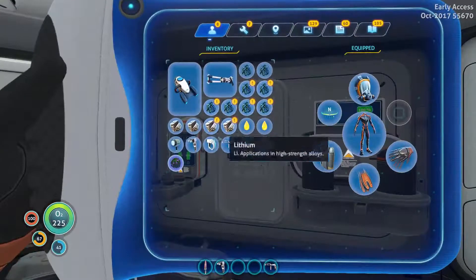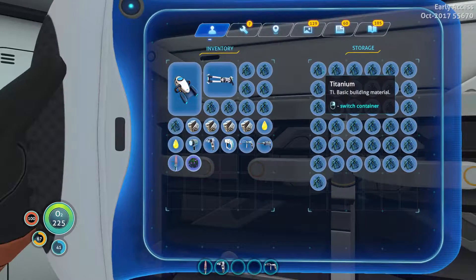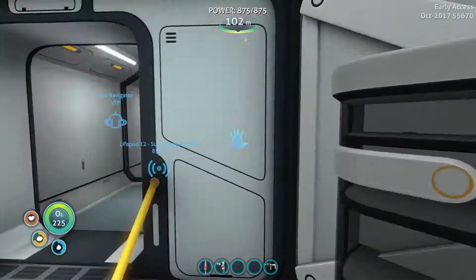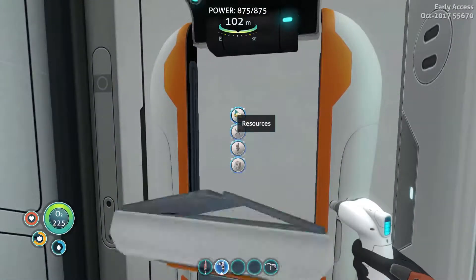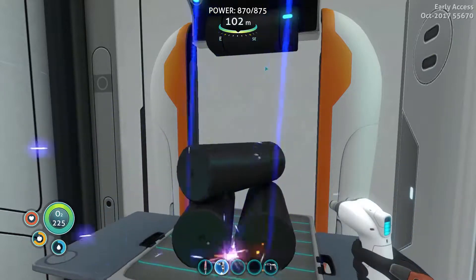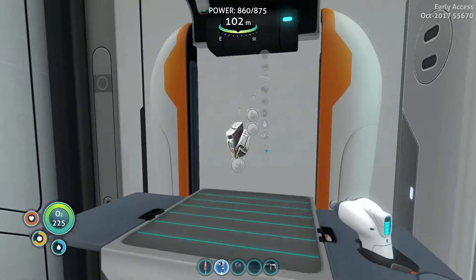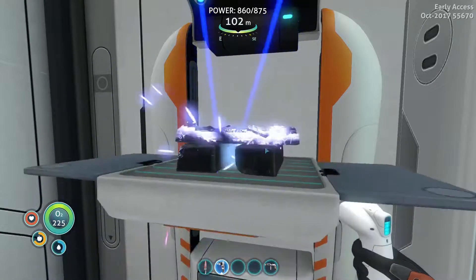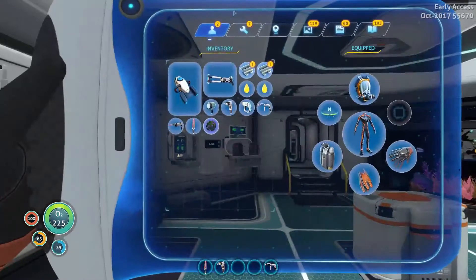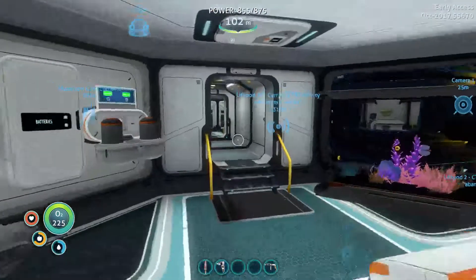I managed to gather the rest of the lithium that we required. We just need the titanium now for the titanium ingots. We've got ten pieces — jackpot, there's the other ten. So let's get our two plasteel ingots made — titanium ingots first, and then the plasteel ingot. There we go! So we've got the two plasteel ingots. Next is two lead, two rubies and two aerogel.